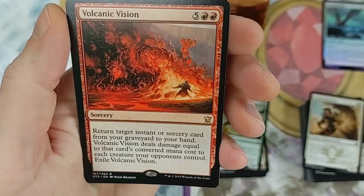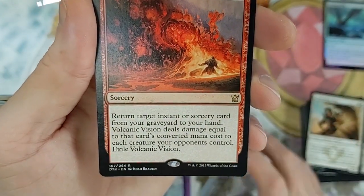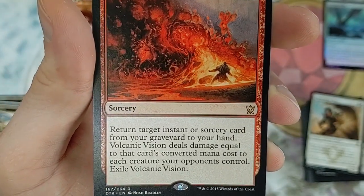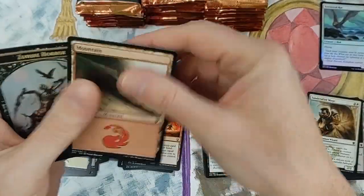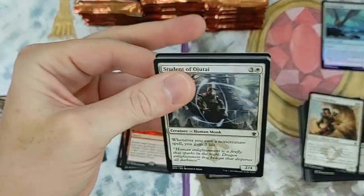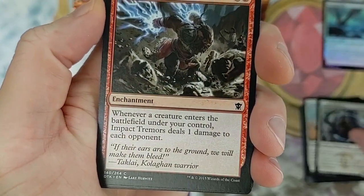Volcanic Vision - that's a big one. Return target instant or sorcery card from your graveyard to your hand, Volcanic Vision deals damage equal to that card's converted mana cost to each creature opponents control, then exile Volcanic Vision. These card prices are slowly all ticking up a little bit because of the Pioneer format.